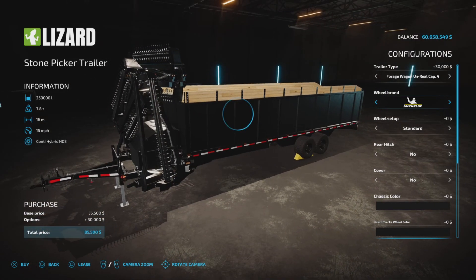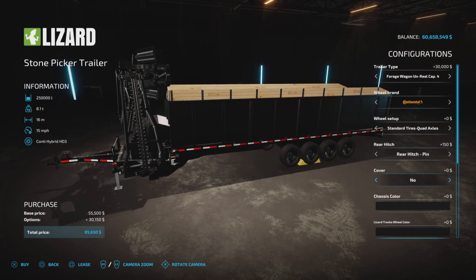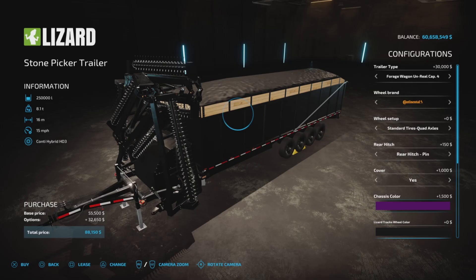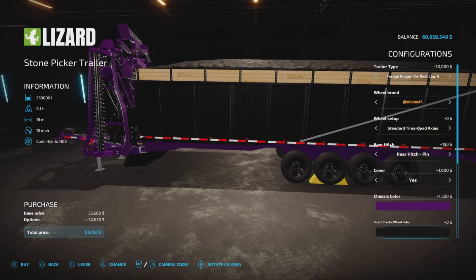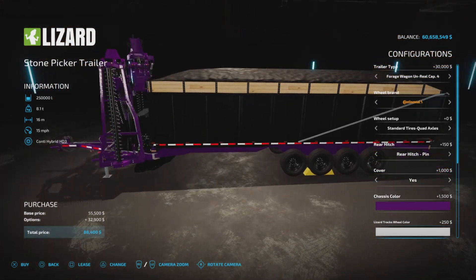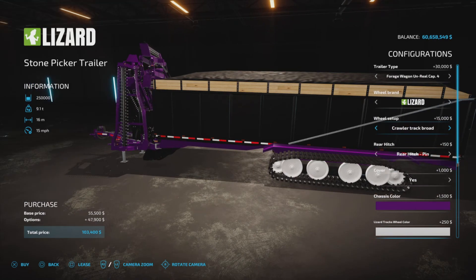Everything else remains unchanged with the tires. We have a crawler track, or a lizard, and tires up to four axles. Rear hitch — yes or no. Cover — we'll put a cover on there. Chassis color — here's a bunch of colors we have now. Let's go purple. Lizard track, tracks wheel cover — that's weird. If we go with lizard, oh, there's the tracks — lizard tracks wheel color. There, now I found it.